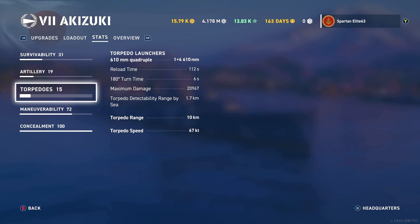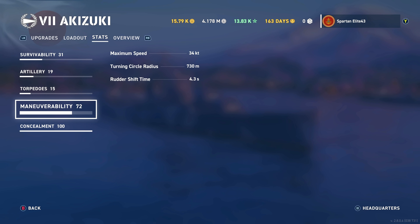Torpedoes: you get 4 of them, 610 millimeters. They reload relatively quickly at only 112 seconds — less than 2 minutes. Maximum damage is 20,967, which I believe is just behind the Yudachi. They might be the same torpedoes the Yudachi gets in the Kagero. They have 10-kilometer range, which is plenty, and torpedo speed is 67 knots — not horrible, not great.